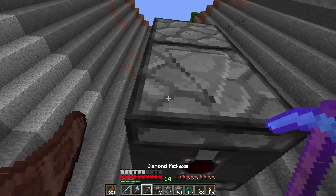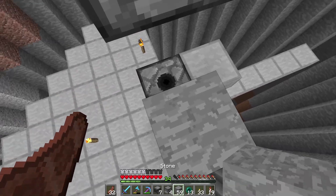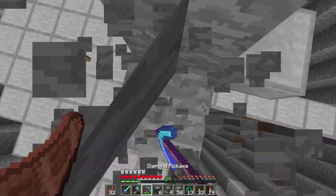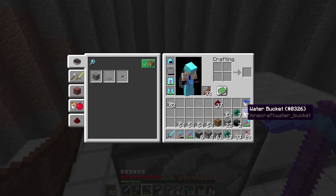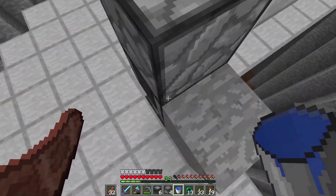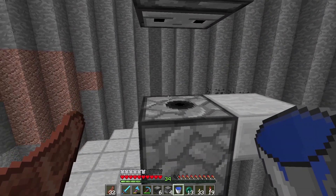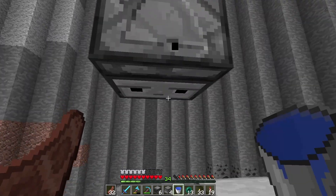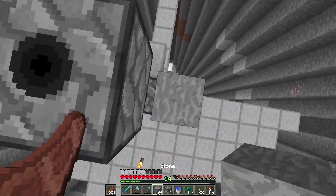If we did it the other way — with the observer facing the other direction — the issue is it would be observing the block where the water is. Unfortunately, water does some funny stuff. As the water goes up and down and levels, it could mess with the observer and cause more than one pulse to go through. So we're flipping it around the other way to avoid that.